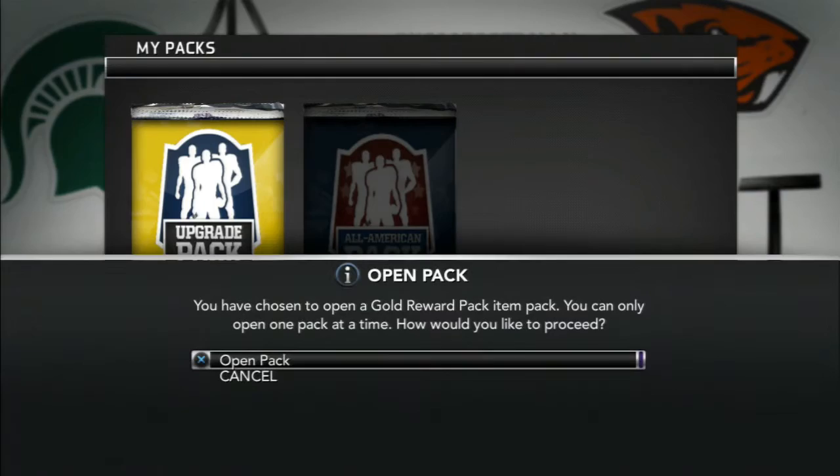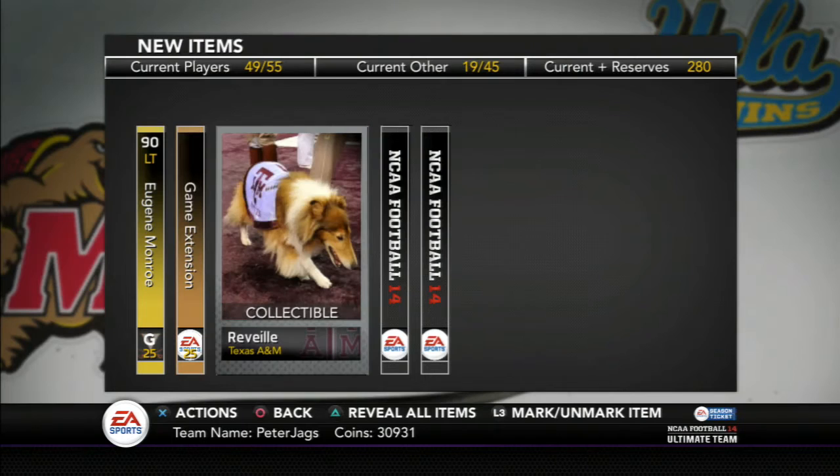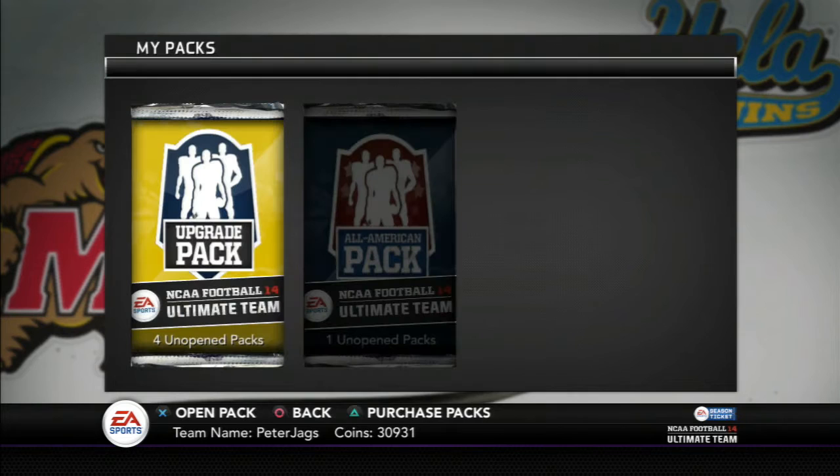Let's open this first gold upgrade pack. This guarantees a gold or better. And here we go — Eugene Monroe with the first card. So that's decent. And then you also get some contracts and a silver collectible. Decent first pack right there.